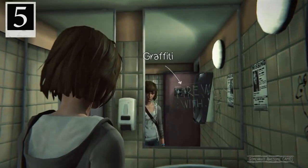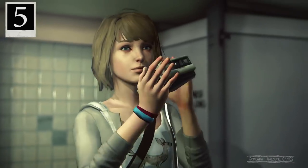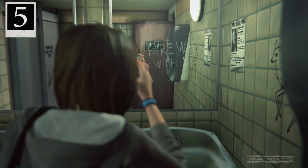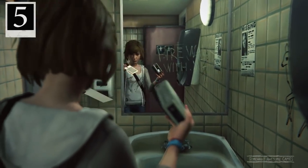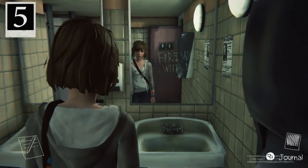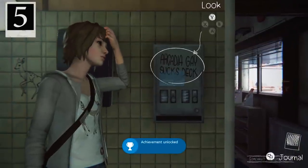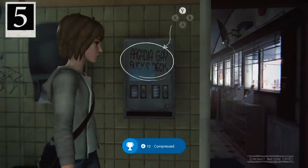We're gonna take a photo of the graffiti on the mirror here. Press X if you're on Xbox One, or press your relevant button as prompted. You'll snap a photo and get optional photo number five, plus the achievement — which will be coming up shortly because they're so slow on Xbox. Achievement name: Compressed.